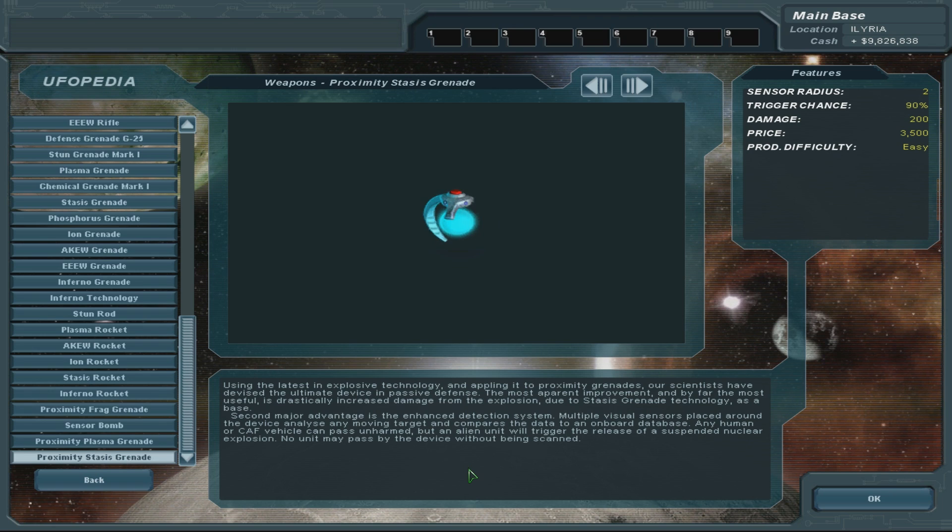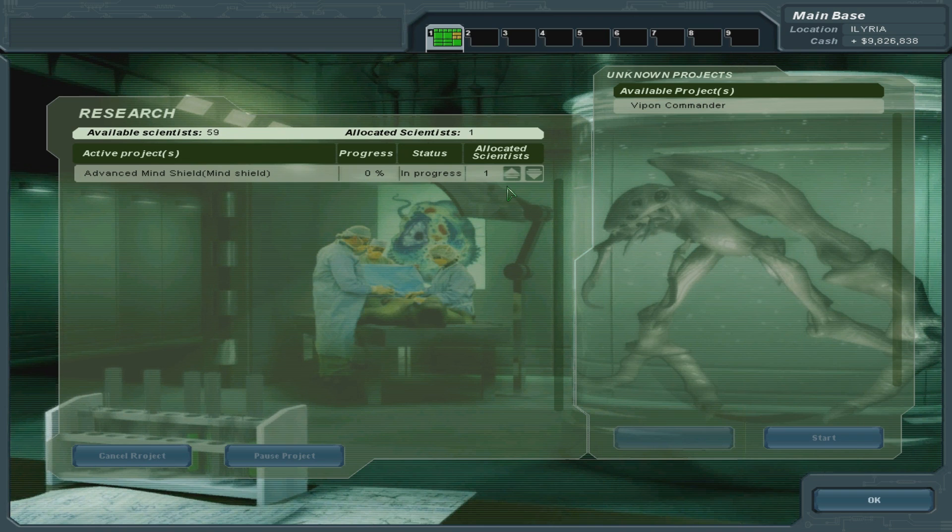Proximity! That's quite nice actually - just wait at the hangar of the base you're defending and place proximity grenades outside. That could be quite amusing. Another hangar is complete. The advanced workshops are about to be complete. Using the latest in explosive technology and applying it to proximity grenades, our scientists have devised the ultimate device in passive defense. 200 damage - very nice. Any human or CAF vehicle can pass unharmed, but an alien unit will trigger the release of a suspended nuclear explosion. You shall be scanned!